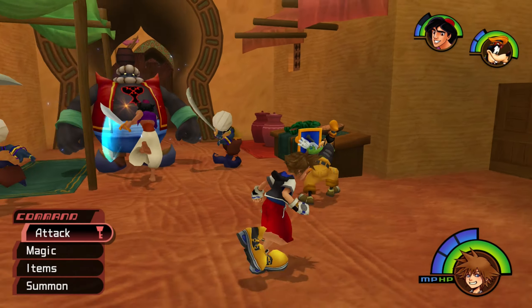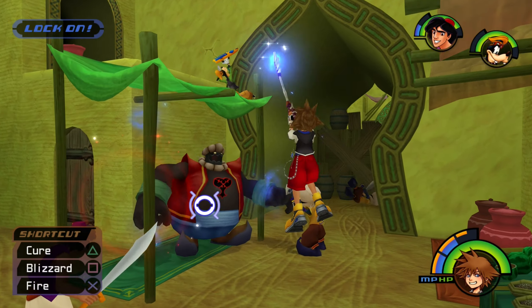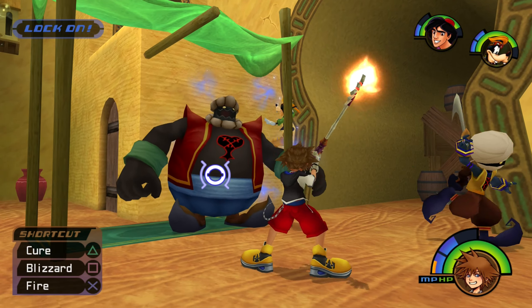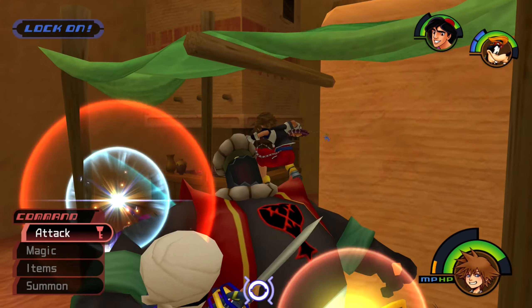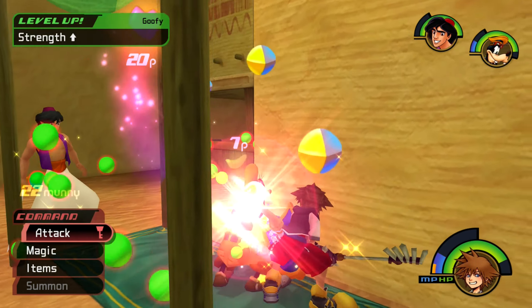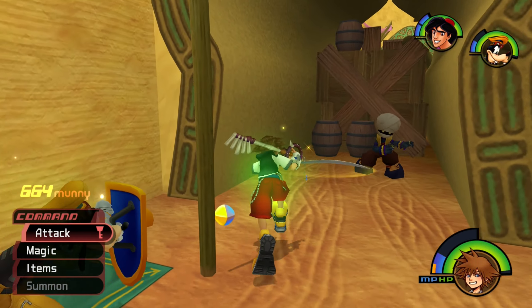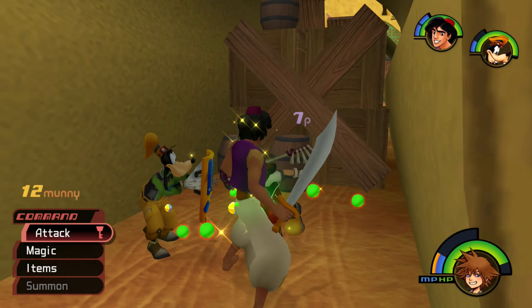Alright. But anyway, back to town. And we're being attacked once again — this time we got a big body Heartless, except now they're also Agrabah-themed. Let's shoot all the magic we got so I can replenish later. Let's get him in the back — same strategy as the other big Heartless. Your last guy here, take care of you. And there we go.